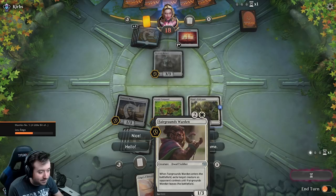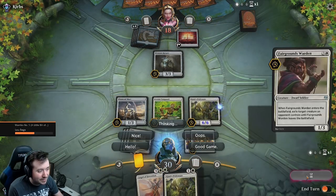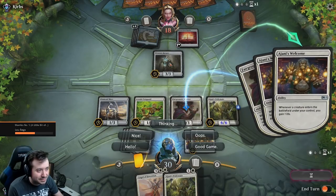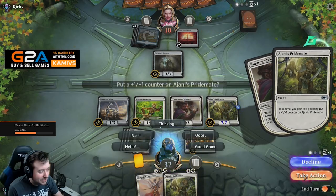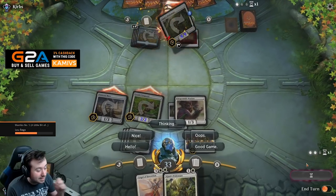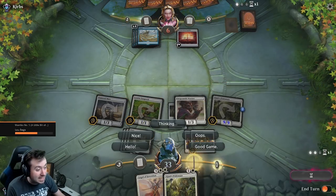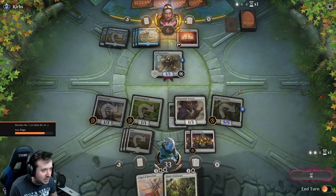And then we're going to play Fairgrounds Warden. Look at the power of this deck. Would you look at it? I think he would have literally been close to dead this turn. Walking Ballista — that'll do it.